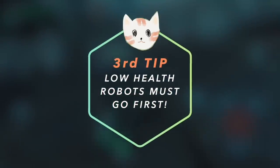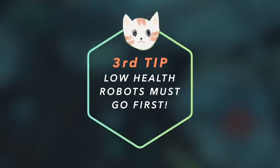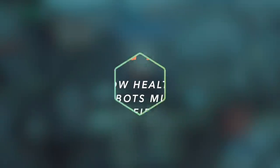The third tip is: low health robots must go first. There are many things that even low health robots can do, and you actually want any players to move on to their next robots.